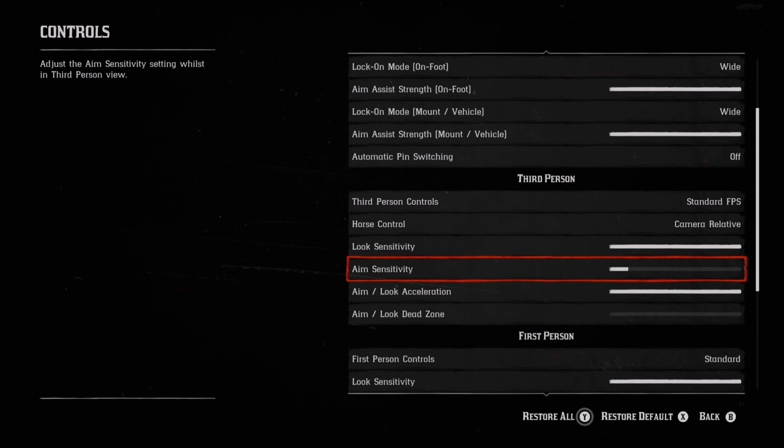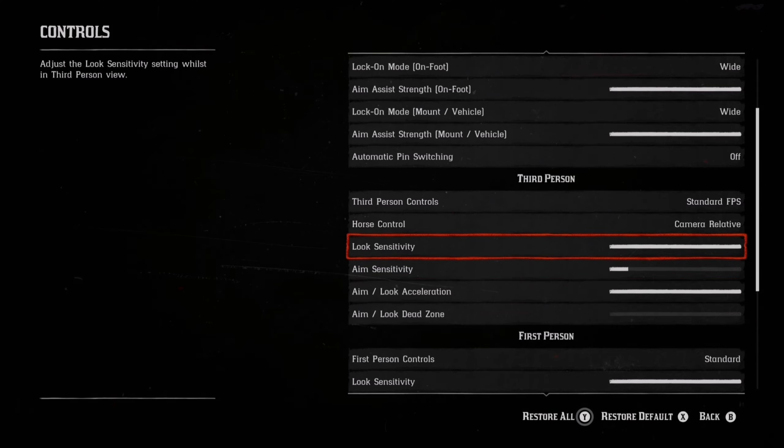Now let's quickly go over why I have my third person settings the way I do. I've always had my settings like this because this is what works best for me, and I never change these settings unless I'm using free aim. One fact I need to point out: it doesn't matter if you have fast or slow settings — when you aim at your target and then push up towards the head, the speed is exactly the same. It's only when the cursor goes over the head — what we call overshooting — that having super fast settings causes your aim to fly off into the sky.